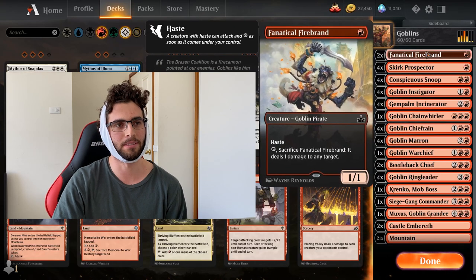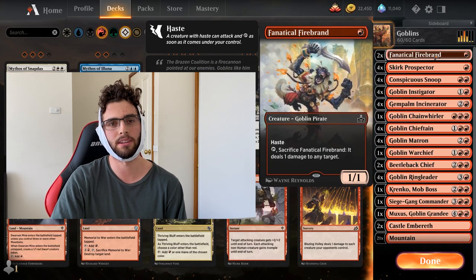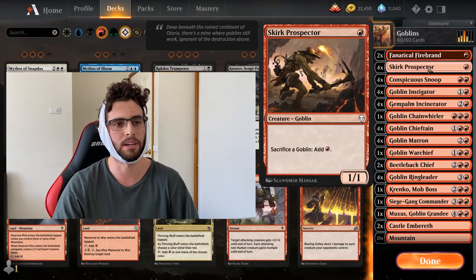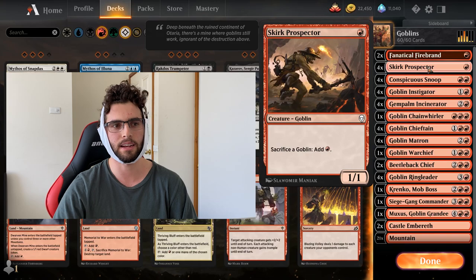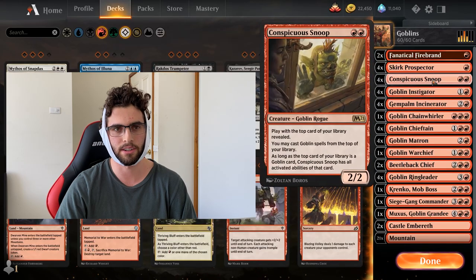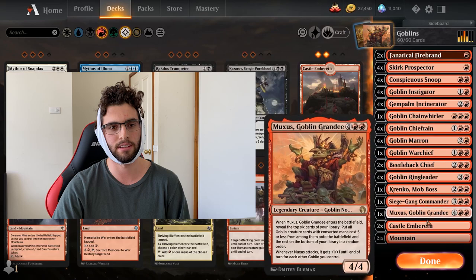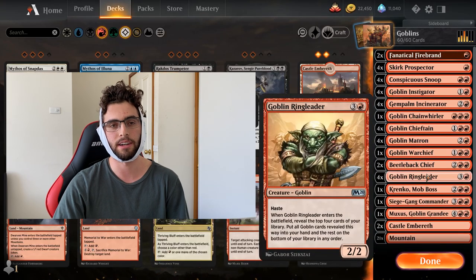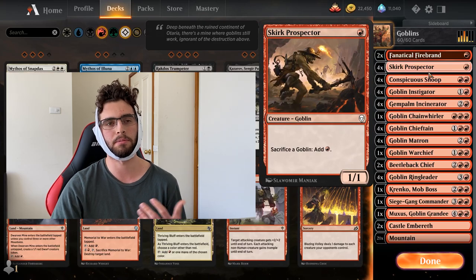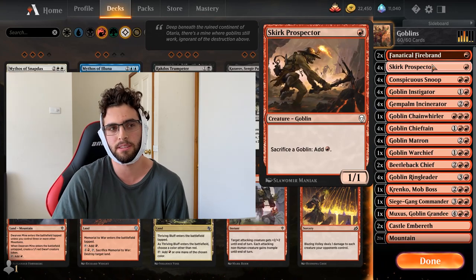Starting at the bottom, we've got Fanatical Firebrand — just two of, just to get a quick start sometimes. Same decks aren't running this one so maybe it's not the correct play, but just the two of to make sure we always hit a one drop. Six one-drops means you'll pretty likely get a one drop. Skirk Prospector is probably the better one — you can sack Goblins to add mana. The main thing you want to use it for is with your Instigators or Beetleback Chiefs that create tokens, sacking those for mana to play your big guys like Muxus or Siege Gang.